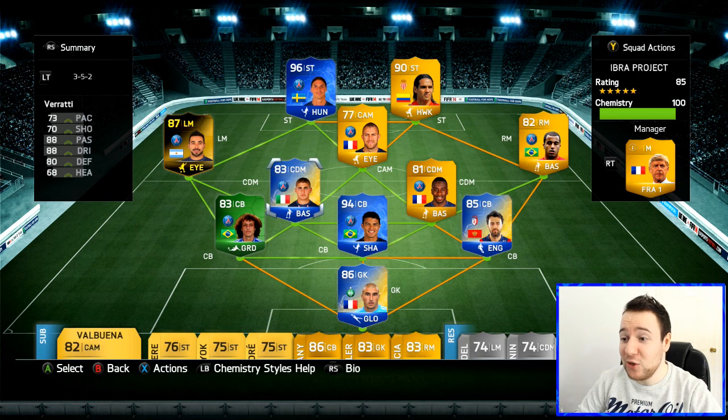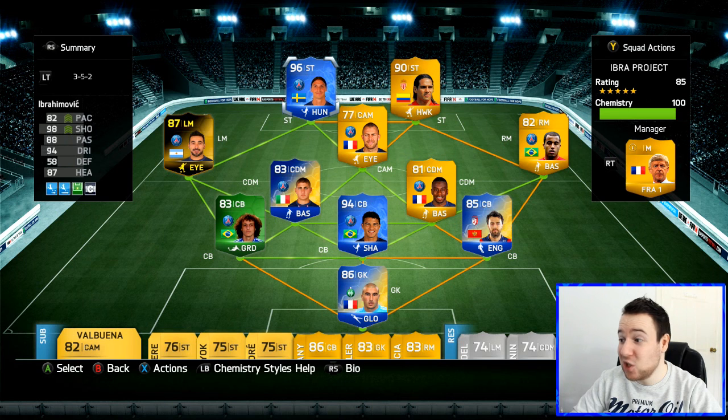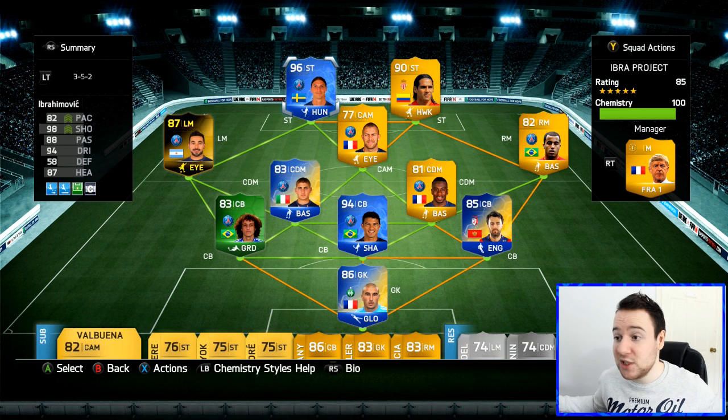The team is looking fantastic — look at all the strong links over on the left-hand side. We've got four more players left. Falcao is playing so well, Lucas is doing a great job, and we've got such a good team now. I don't actually feel like I've got a disadvantage. Moving into the second game — hopefully he doesn't rage quit. Let's go.